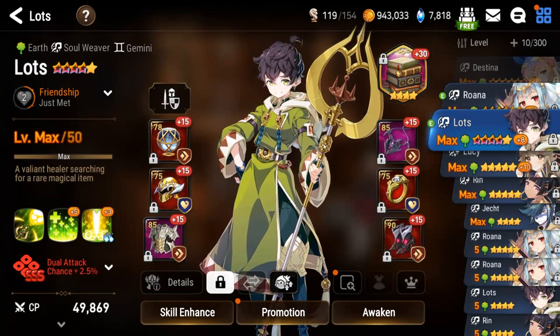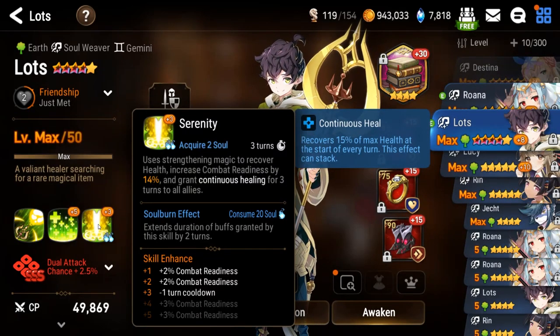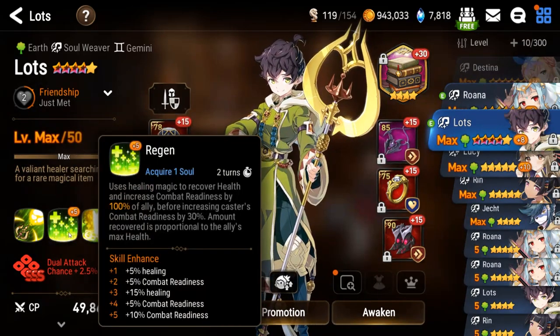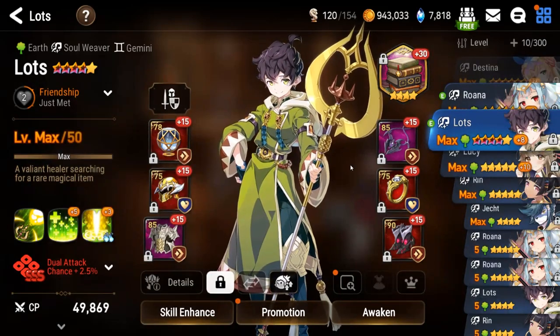For green Soul Weavers and Sustain, I think Lots is the best option overall. He's free-to-play friendly as an RGB 4-star, and he has two really insane moves. His S3 is an AoE heal plus CR push, which helps your team take more turns and snap your DPS out of fatigue. More importantly, his S2, Regen, invalidates the fatigue mechanic entirely with an 80–100% CR push to any target. If you build your team so Lots is your Green Knight and your third character is tankier than your DPS, the AI on auto will prioritize that tankier character with Regen, making him probably the best pick overall.